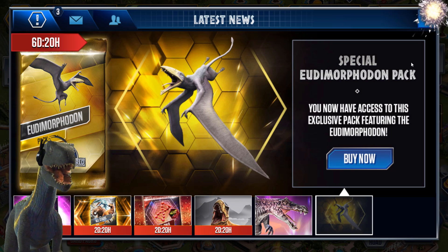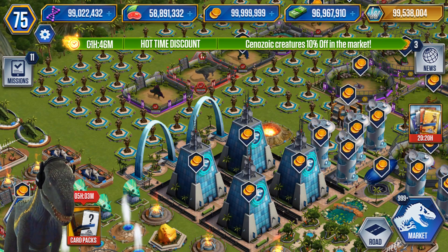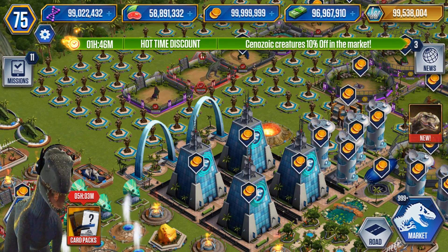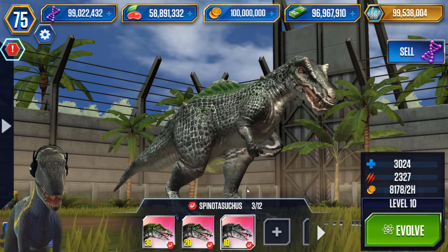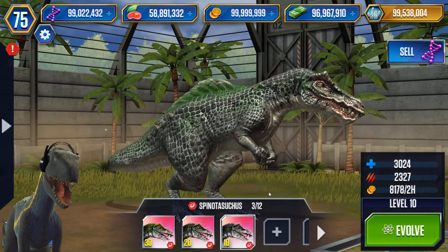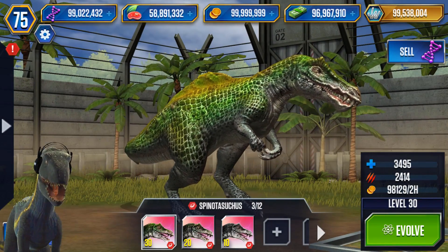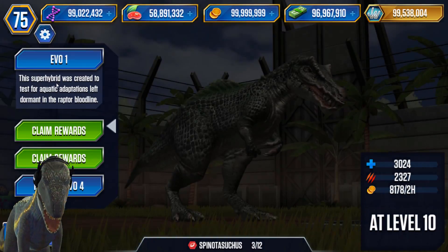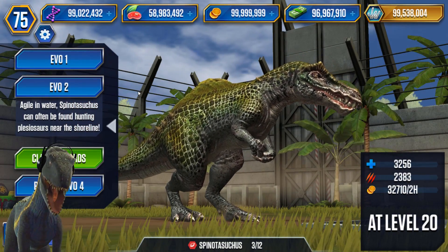So the new Spino Raptor super hybrid, along with the Kaprosuchus sDNA, just got released. I thought it was going to be next week but apparently it's here right now. We've got some already - right here I've got a level 10, a level 20, and a level 30, and we'll see what level 40 looks like in a second.